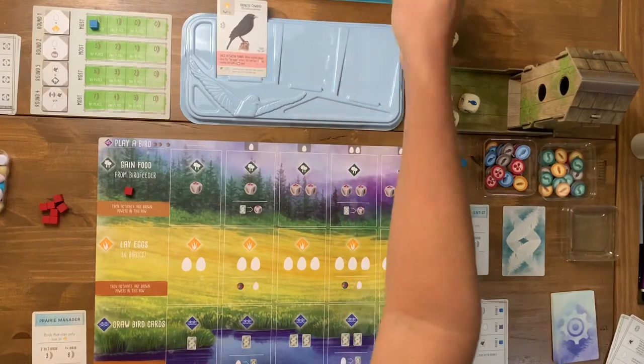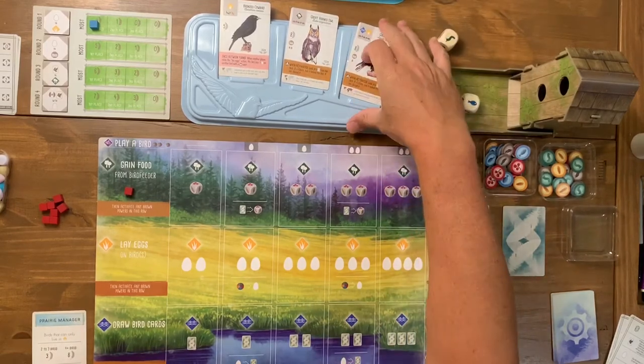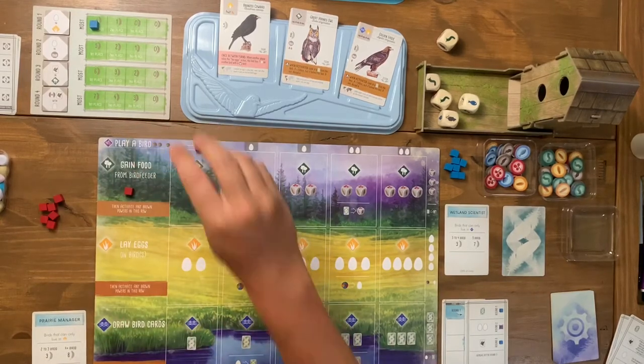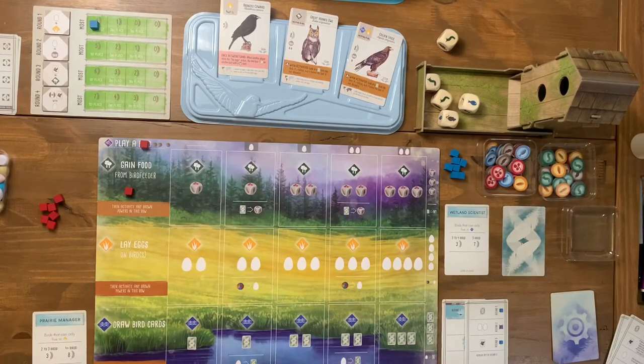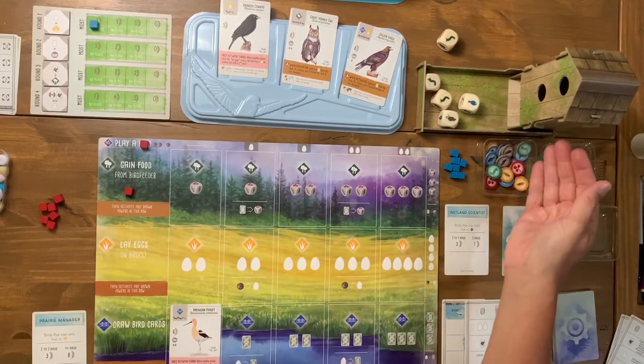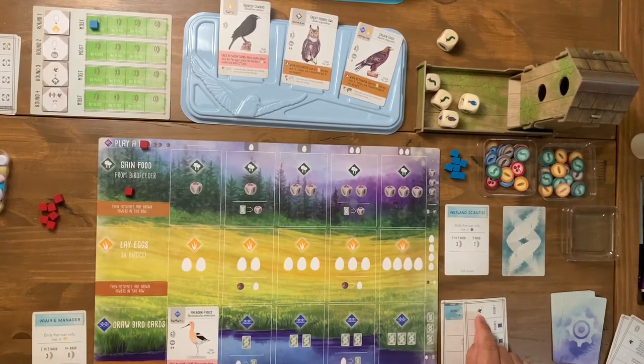Unfortunately the automa grabbed the card I wanted, but there's another one available. That bird can't hold any eggs though, which keeps hurting my plan. I decide to go ahead and play a bird — technically you put the cube up top and move it left, but it doesn't really matter. I place this bird, paying the two or three food it needs back to the supply, with no eggs required. That's my entire action.